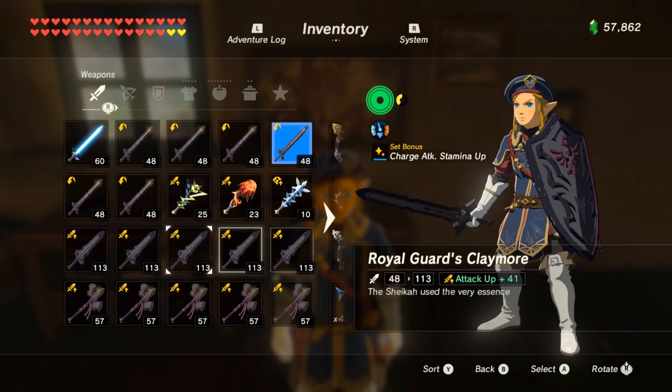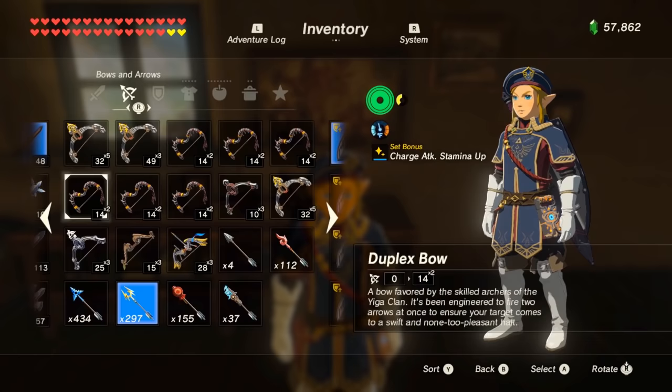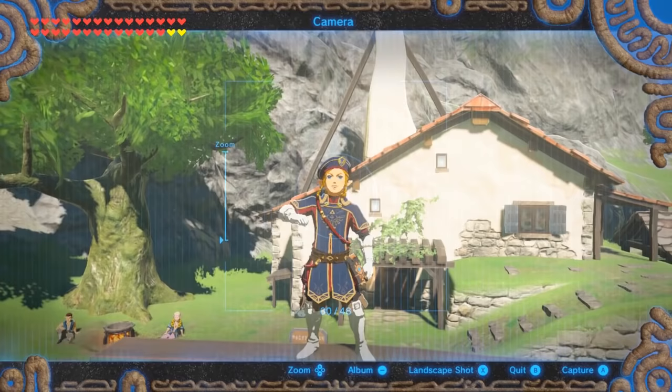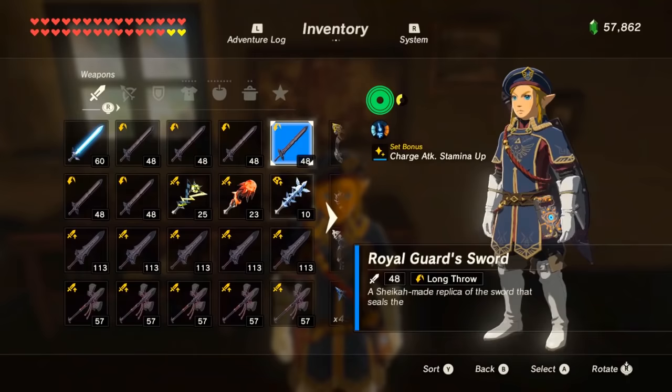For this glitch you'll need one of any Royal Guard weapon. Also having an elemental rod may help. And five to seven multi-shot bows — sometimes the glitch works with five but it will for sure work with seven. If you want to skip the location of these items and go straight to how to do the glitch, check the links in the description for the timestamp.